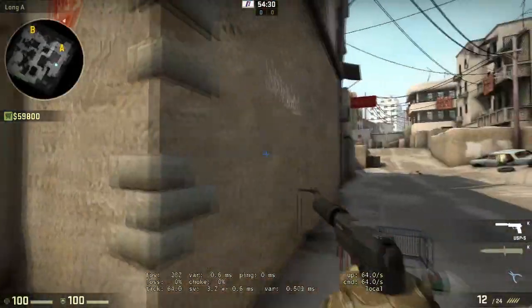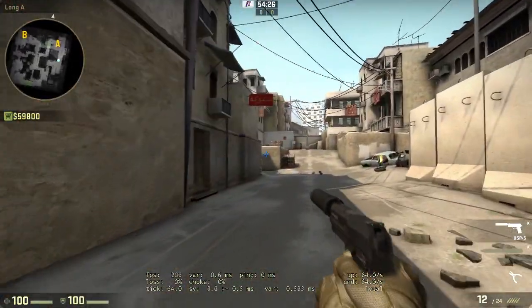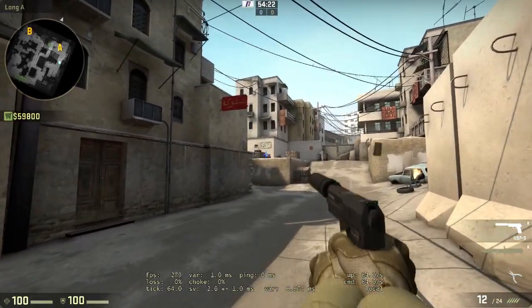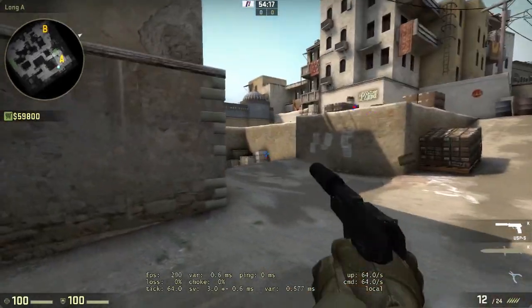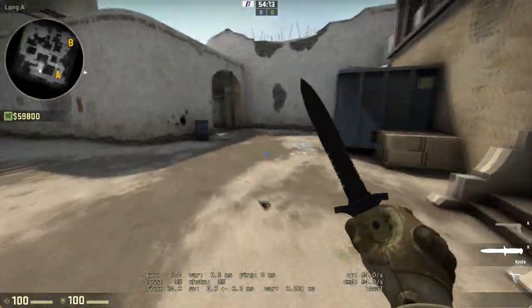With the USP-S you need to hit those one-shots. But the benefit of the USP-S that most people don't realize, even though they've been playing it for a long time, is the fall-off distance — the sound of it. You can shoot from a distance and it will be hard to tell whether he's shooting from close or far. If you don't have a really good headset, it's hard to tell exactly where the shots are coming from.